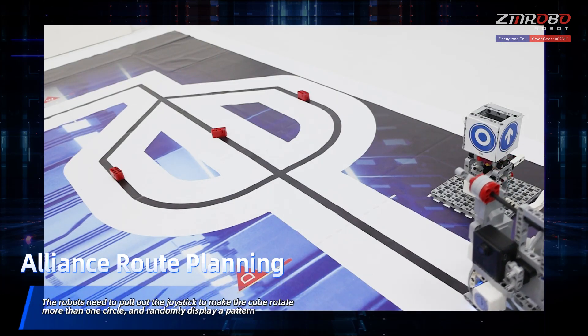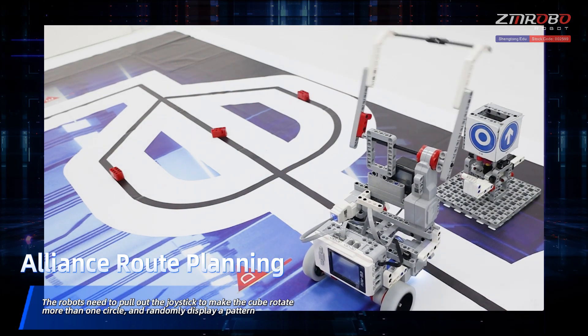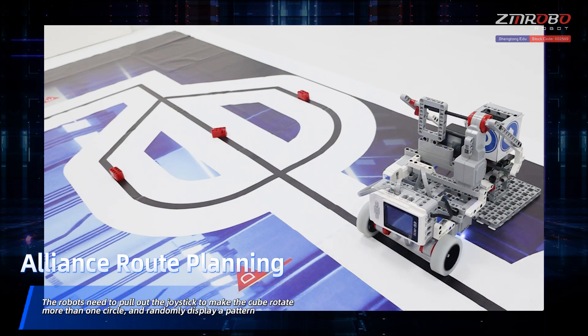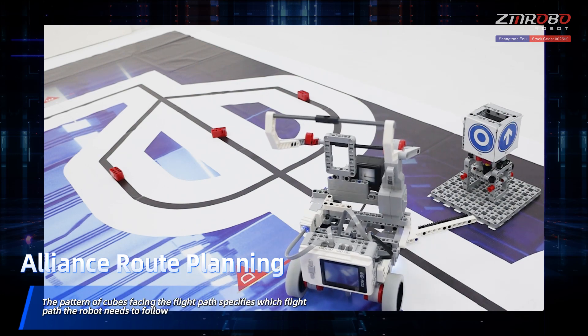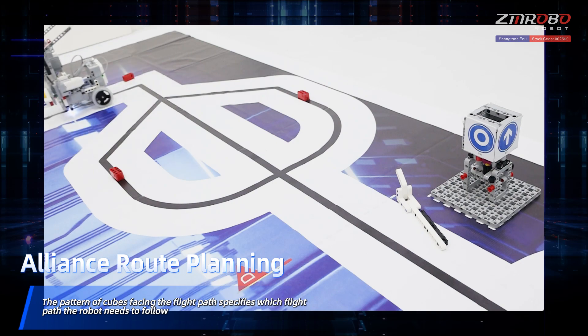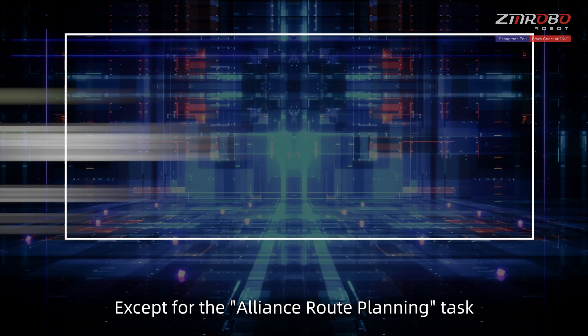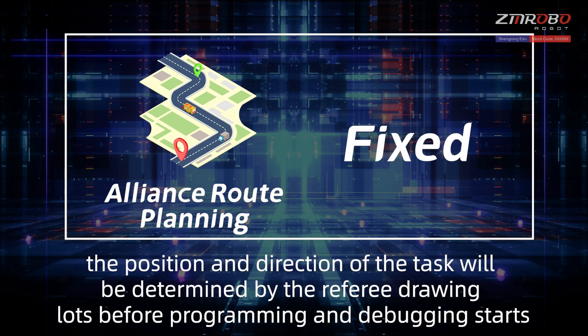For alliance route planning, robots in the middle school and high school groups need to pull out the joystick to make the cube rotate more than one circle and randomly display a pattern. The pattern of cubes facing the flight path specifies which flight path the robot needs to follow. Except for the alliance route planning task, the positions of the activate alliance system and space-time energy transmission task models are not fixed; the position and direction of the tasks will be determined by the referee drawing lots before programming and debugging starts.